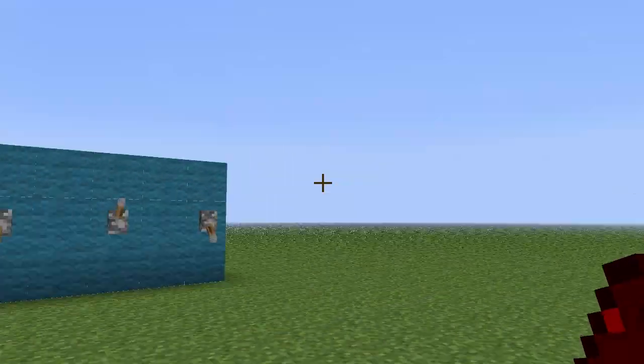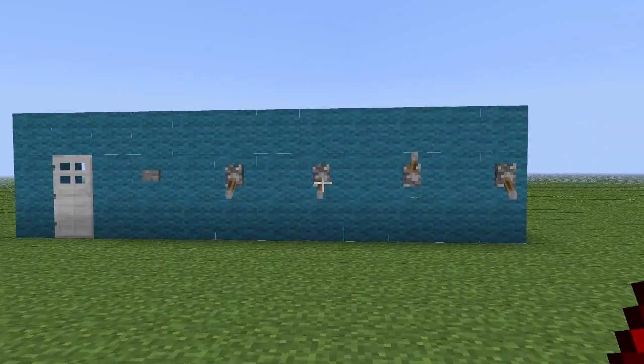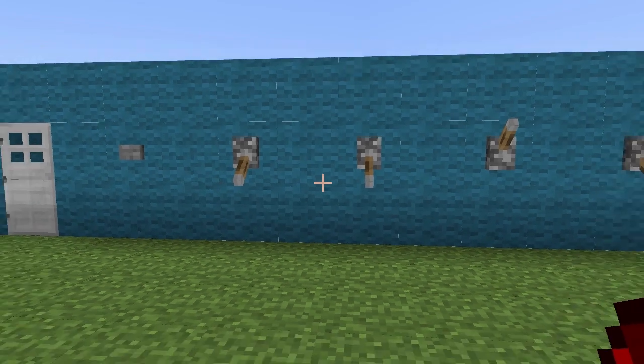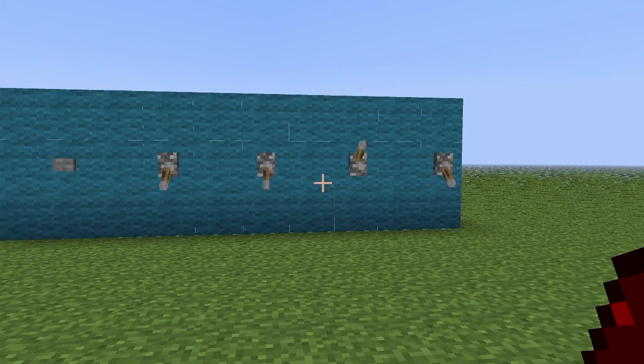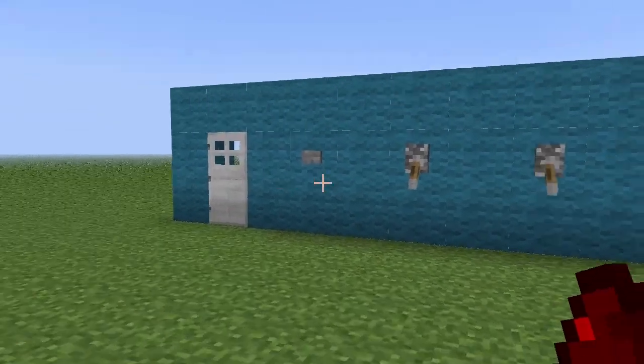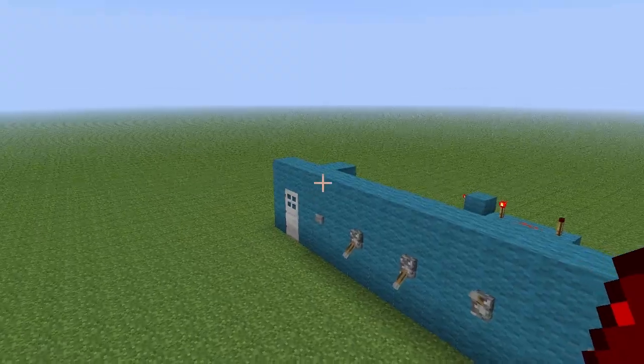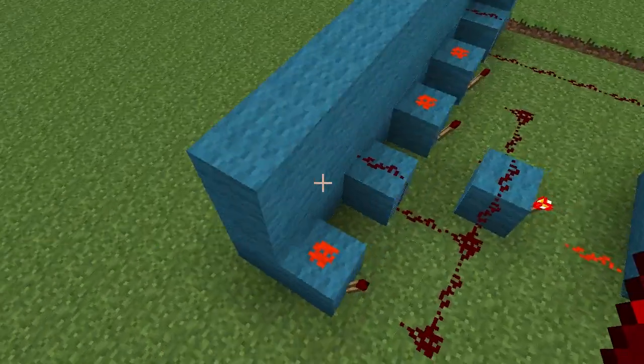Hey guys, welcome back to another Redstone Tutorial. Today I'm going to be teaching you guys how to make a combination lock. You can hook this combination lock up to any output you want. I'm just going to be showing you a basic iron door for the tutorial's purposes, but I'll show you how to do that later in the tutorial.